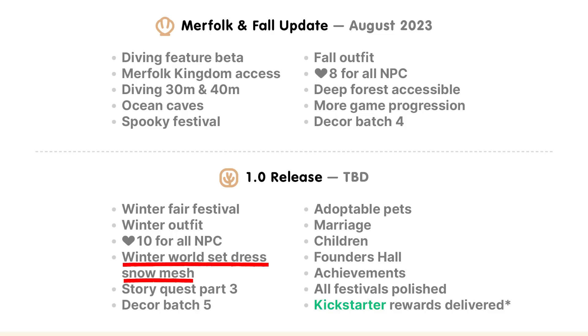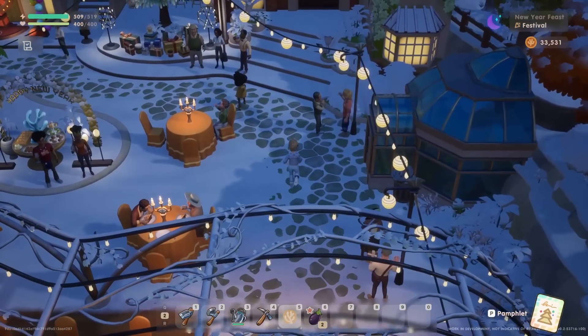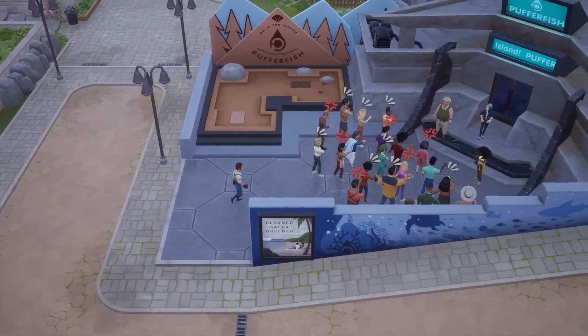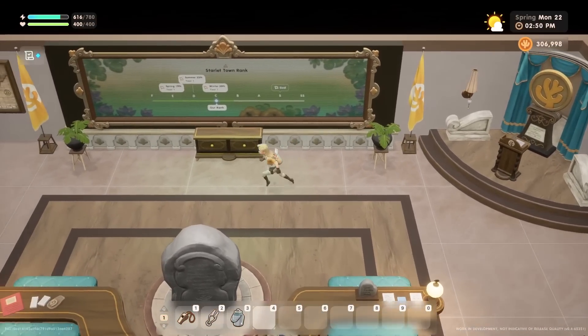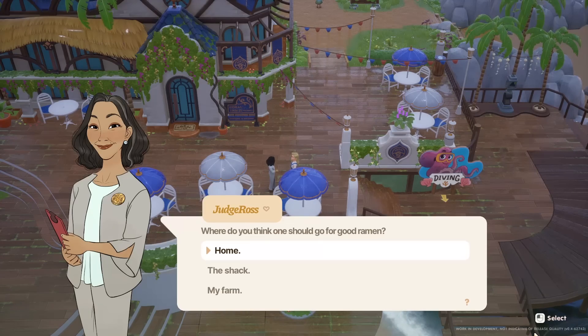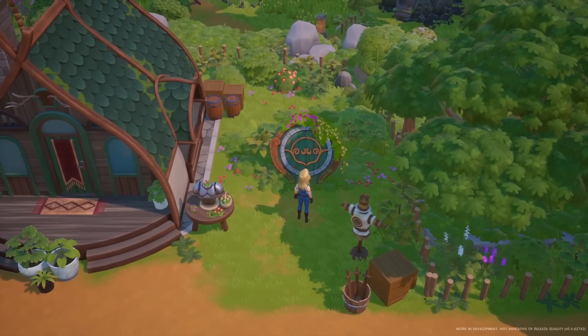There'll also be the winter world set dressing — we know the winter environment was the most work-in-progress of all the seasons, so they'll definitely be polishing that up. And more story quest content, so story quest part three. We definitely have a lot of story still to be implemented — nothing really has happened with Pufferfish since they moved in, though we've gotten a lot of story with the Giants. I think we need some follow-up on Pufferfish, maybe more progression with the town rank and how that evolves the town — things like the ramen shop opening up.